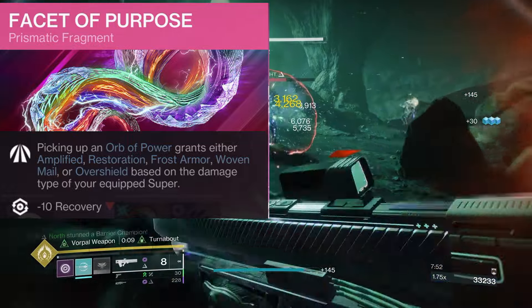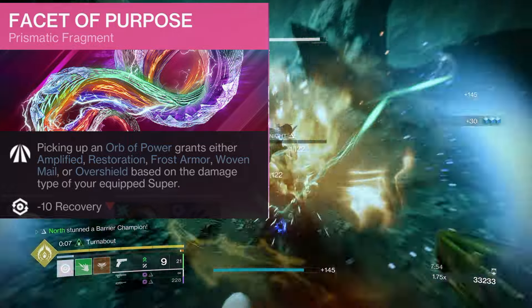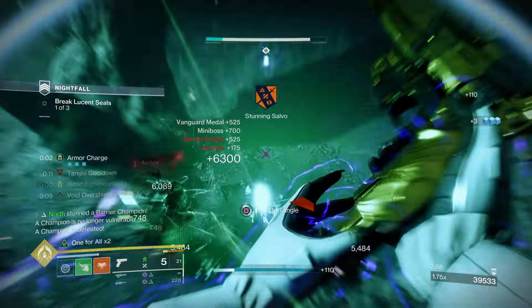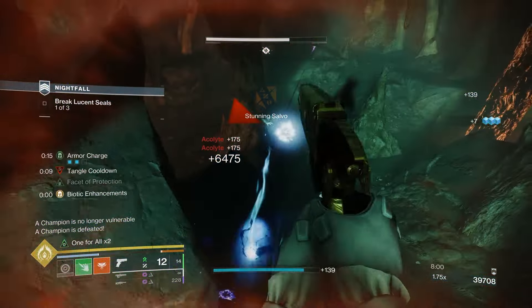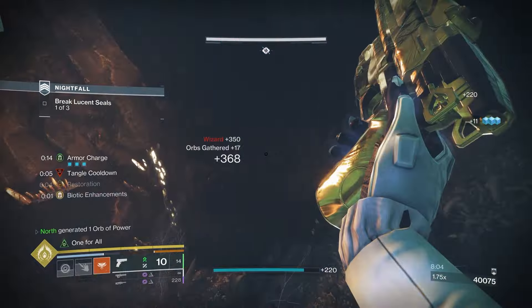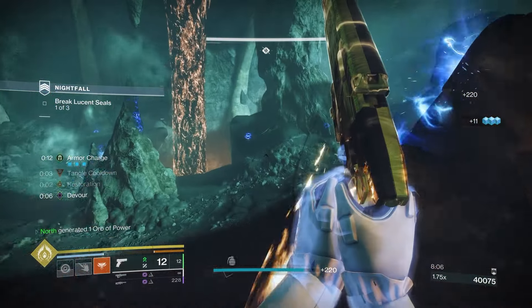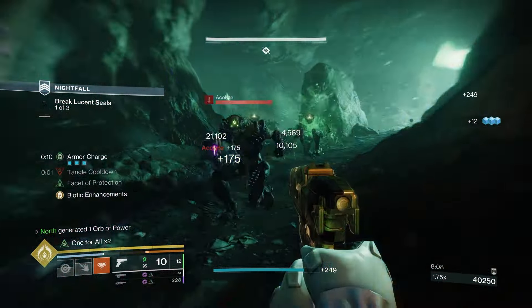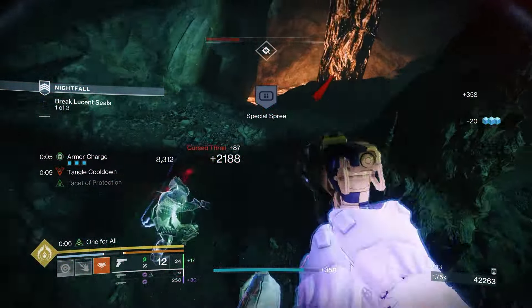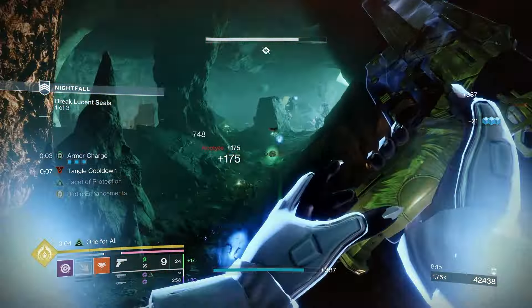For the last fragment run Facet of Purpose: picking up an Orb of Power grants Restoration. We're using Song of Flame for this build, and pairing that with Facet of Purpose gives you Restoration on orb pickups. Combined with Facet of Protection, it just keeps the survivability up — you'll be practically unkillable in high-end content activities.